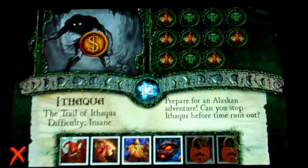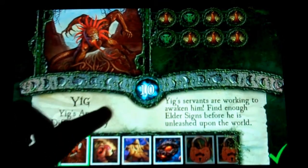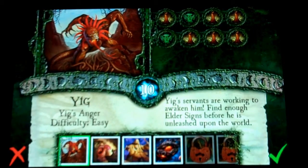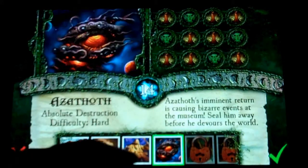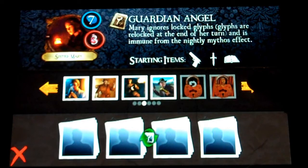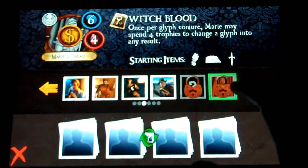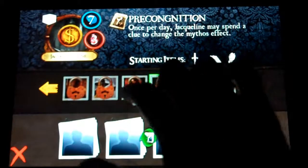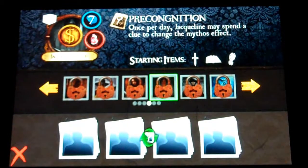So you remember earlier when I showed you the Doom Track - everything is pretty much the same here. This says 10, so you need 10 Elder Signs to beat him. Unlike the actual physical game, if the Doom Track awakens you have no chance - you cannot fight the Ancient One in this digital version. You have locked investigators - you can unlock one by beating the hardest boss, which is Azathoth. The rest come with the DLC expansions, and they give you Ancient Ones and a set of investigators to play with.